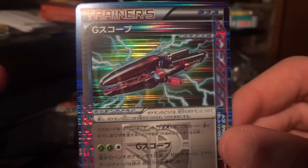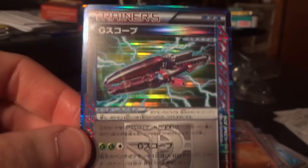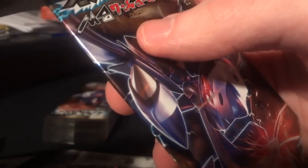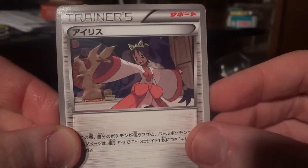This is the tool that if you attach to Genesect EX, it gains an attack that — for two Grass Energy and one Colorless Energy — deals 100 damage to one of the opponent's bench Pokemon. That could be useful. We were talking about it on another video — that it would make a whole lot more sense if Tool Scrapper didn't get rid of the A-specs that you attach as tools. Just seems like it would make the game open up a lot more and make a lot of things more playable.